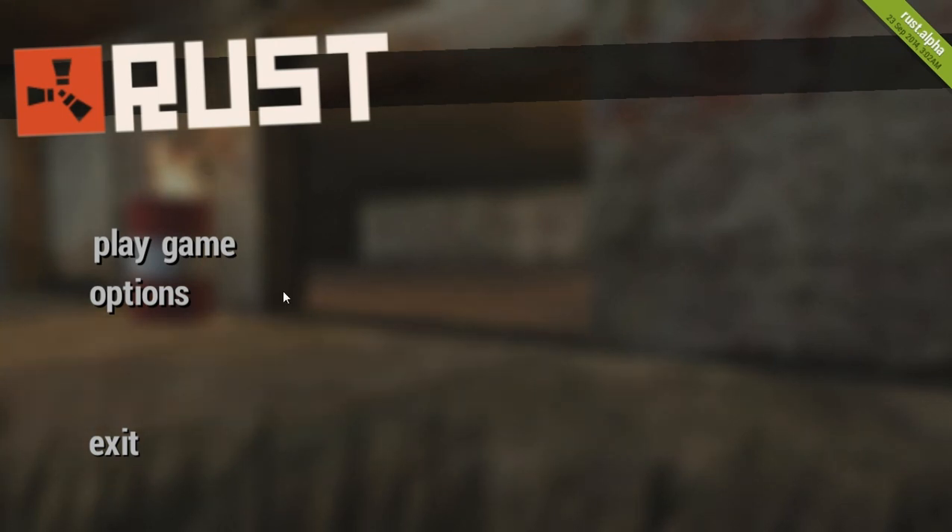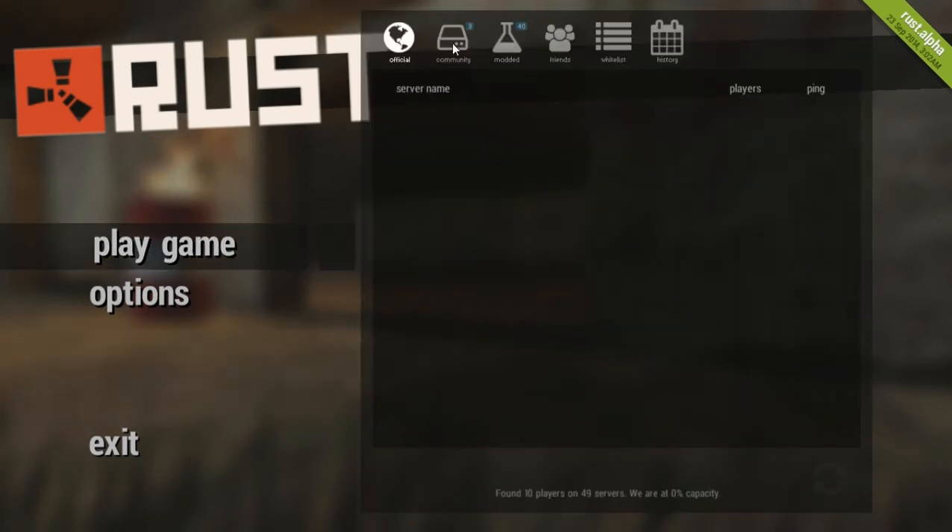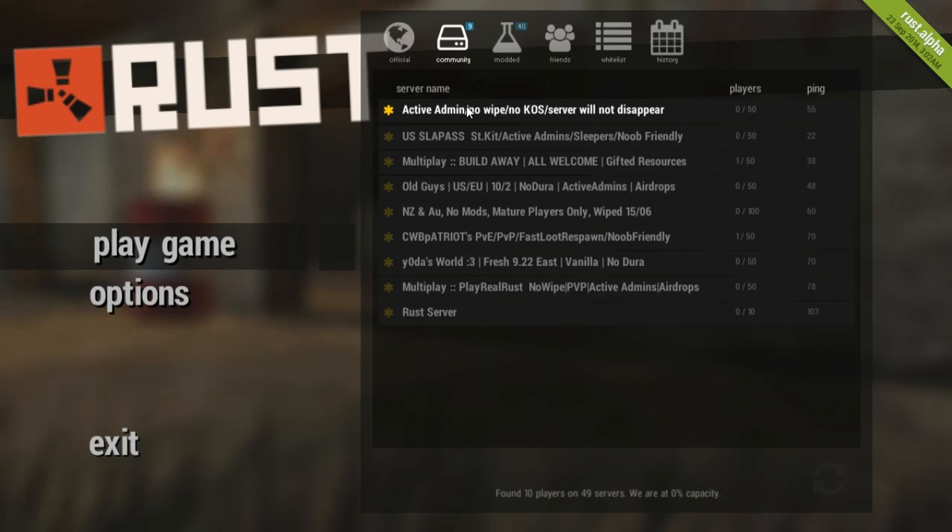I'm making a video because me and my buddy are playing Rust on the legacy version, as they now call it. That actually just changed yesterday — it was October 1st, today's the 2nd. What we've been noticing is our server says 'active admin,' which I've never seen since joining. It says no wipe, but that's not true — certain buildings that haven't been active for a while have been getting wiped. It says the server will not disappear, but that's happened too.